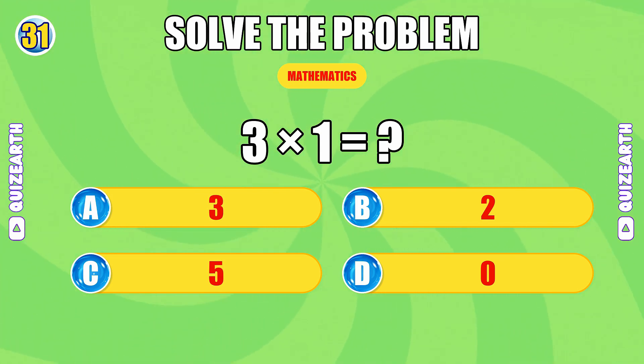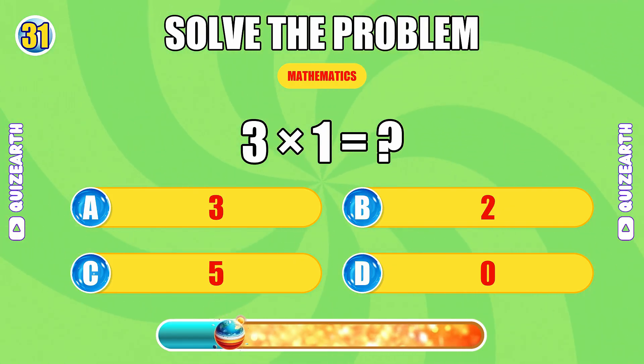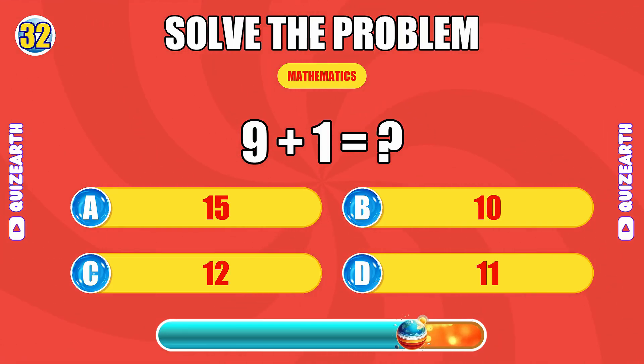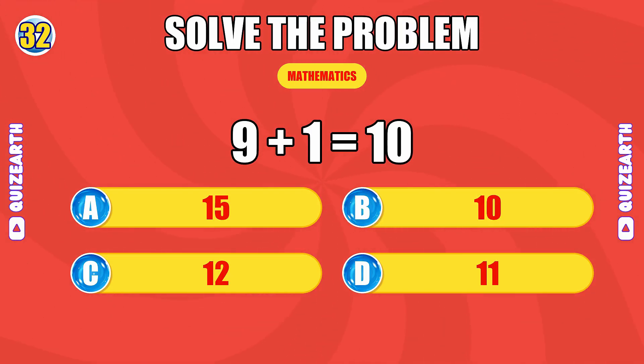What is three times one? Unstoppable, the answer is three. How much is nine plus one? Killing it, the answer is 10.